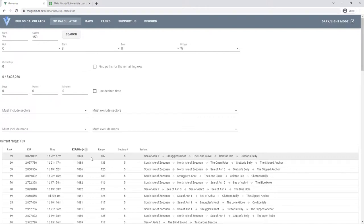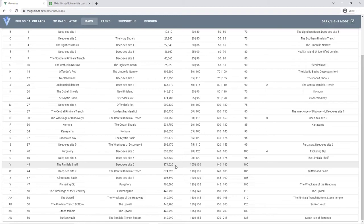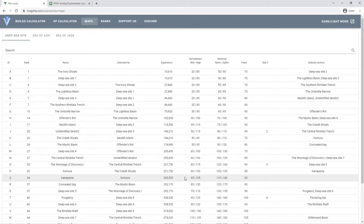It's not mandatory to make a build like CSUW to speed up the leveling process, but a lot of people find it helpful. Now that we've explored the XP calculator, there are also maps and flowcharts available, linked in the submarine discord. One of the most important things when starting out is to get as fast as possible to the zones that unlock your second, third, and fourth subs.